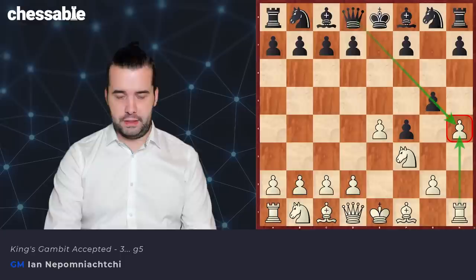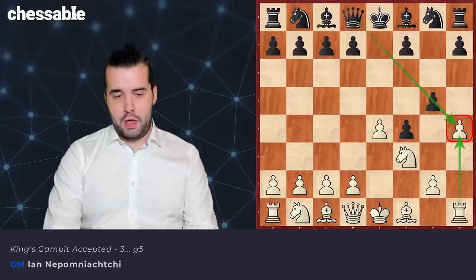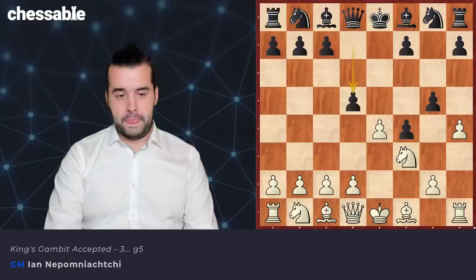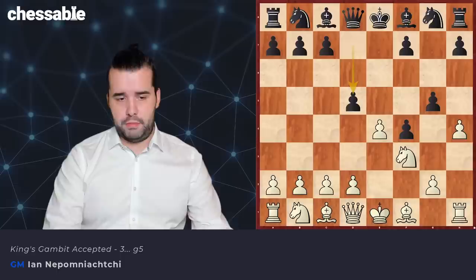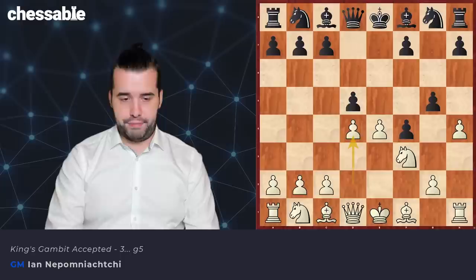Here, basically two normal moves exist. I don't even want to speak about g takes h4 — it looks ugly, so it doesn't deserve our time. We just go for d4 and something. So the main move is, of course, g4. But there is a rare continuation: d5. And d5 would be a nearly killing blow, because this g5 for h4 inclusion is just fine for all these Falkbeer Counter Gambit positions.